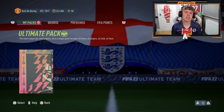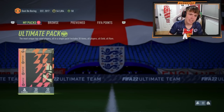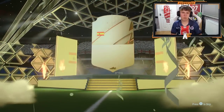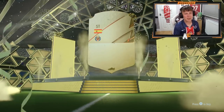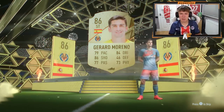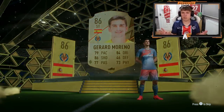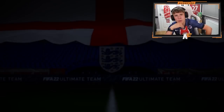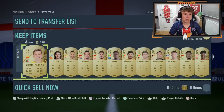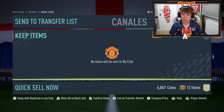The final pack for the rewards before we get into the player picks and the 83-plus times 25 — can we see a blue? Can we have a bit of hope? We get an 86-to-87 walkout — who's this going to be? Gerard Moreno. Yeah, that was pretty stinky. The 50k pack wasn't great really — 89 is not bad fodder, but a Moreno in the ultimate pack — nothing to be shouting about.